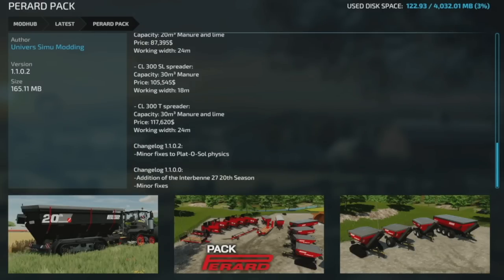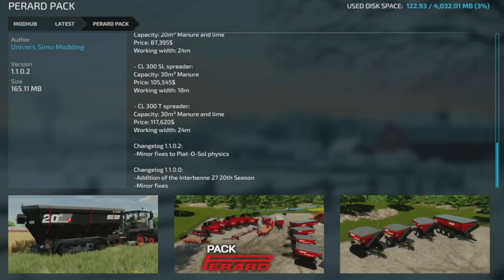And lastly today, we've got an update — a surprise update that dropped super early this morning to the Perard Pack, which we actually just got an update to a day or two ago. This is update 1.1.0.2, with minor fixes to the Plateau Soul Physics. It was released yesterday but dropped again today. Just make sure you update.